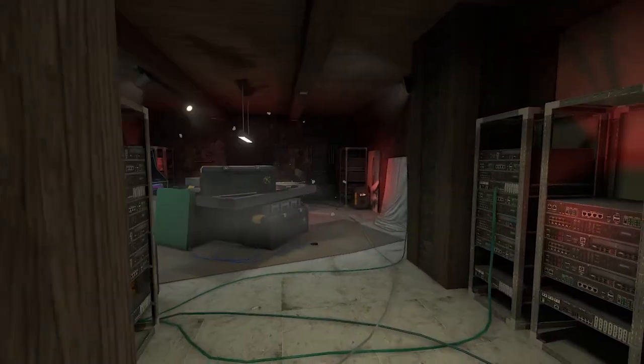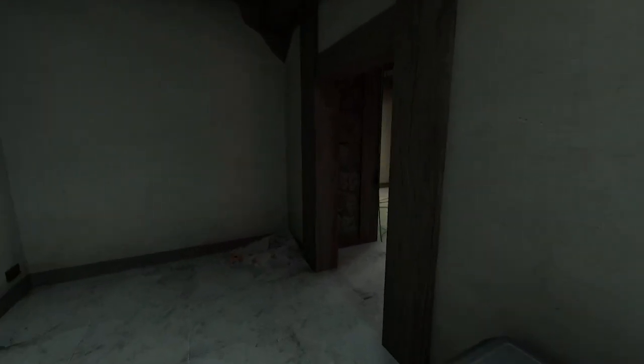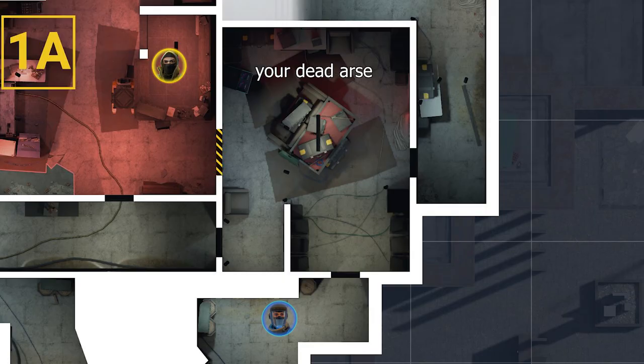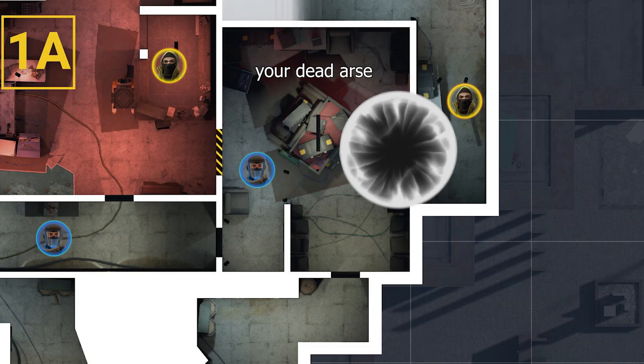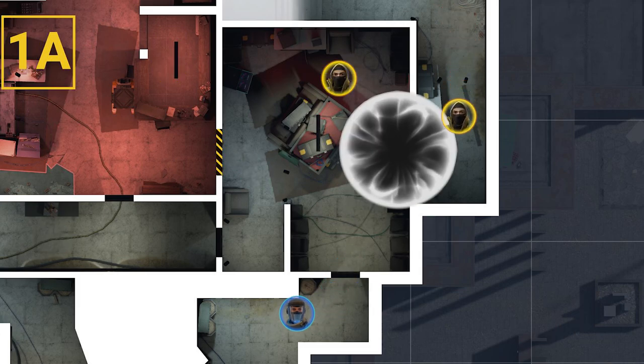It's surprisingly hard to throw utility back there, and even if utility gets thrown, you can retreat fairly easily and fight the A hallway or get help from your water player just as easily. However, it's also important that you play your life here. If you die, the enemies will have a much easier time getting at all of the walls connecting to A site, so don't over-aggress and try to stay alive for as long as possible so your team has time to come over.